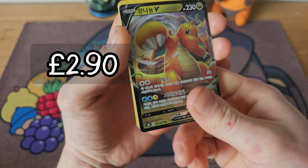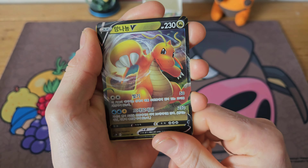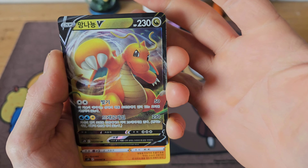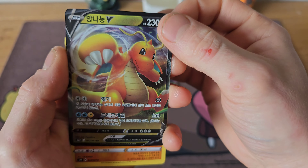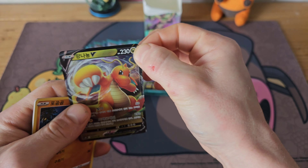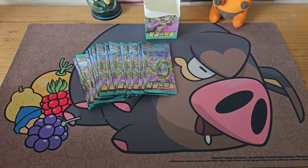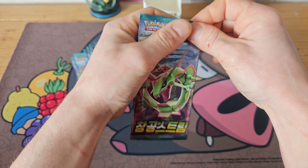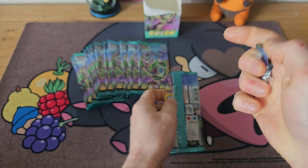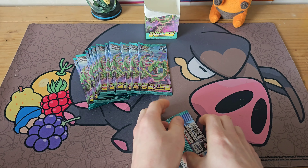We do have something here — a Dragonite V, a very very nice card there. Again Korean — I think they do a good job with these. I know they are extra glossy but I like the look personally. So that's four pulls so far, halfway through this box. I've opened one of these before off screen.